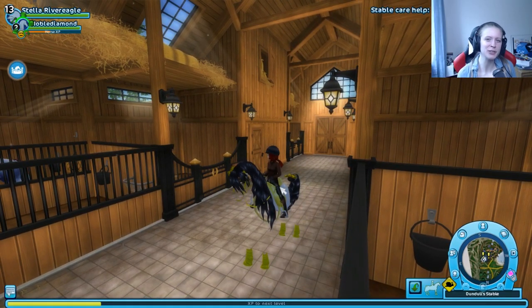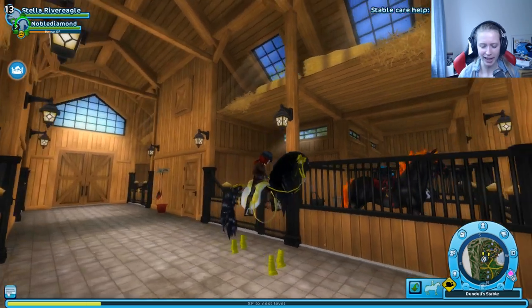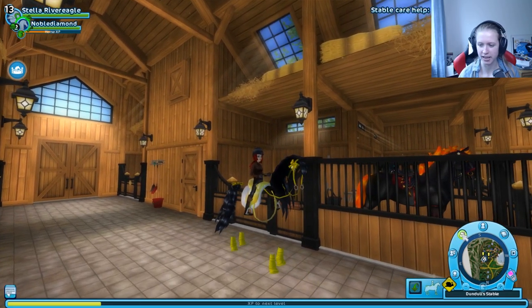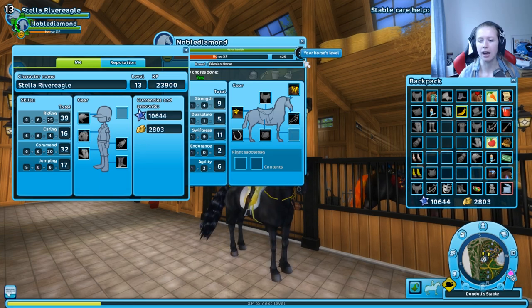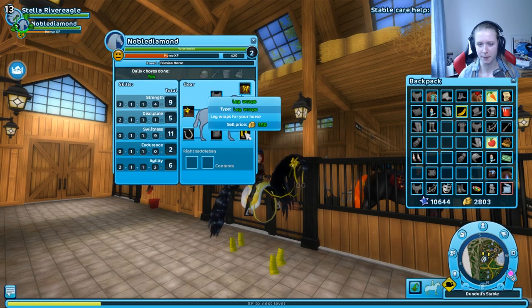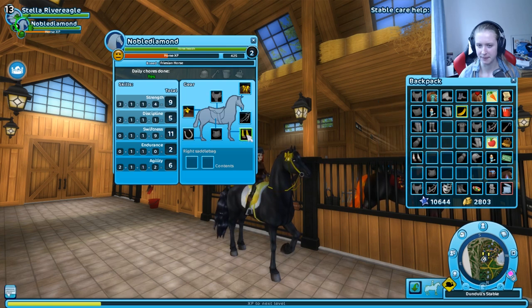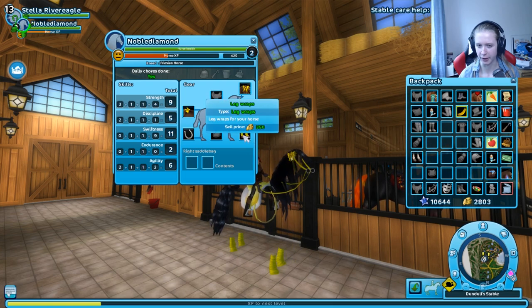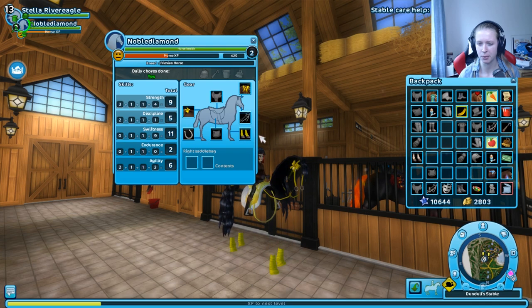I have not experienced that kind of bug yet in Star Stable. What happened when I try to take the gear off the horse? It's the gear that's doing it - it's the leg wraps. Something is wrong with the yellow leg wraps. I may need to report that the yellow leg wraps from the Jorvik City Mall are broken.